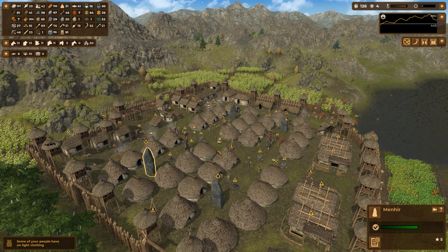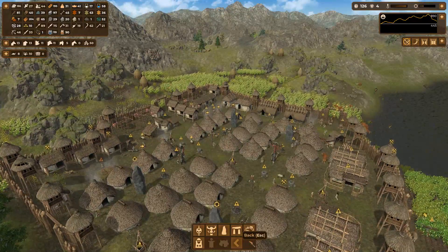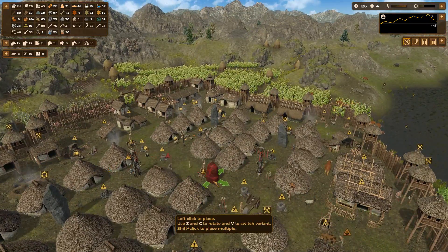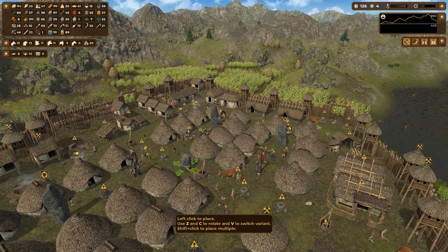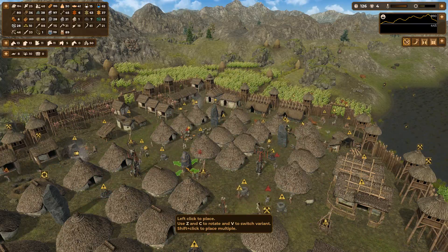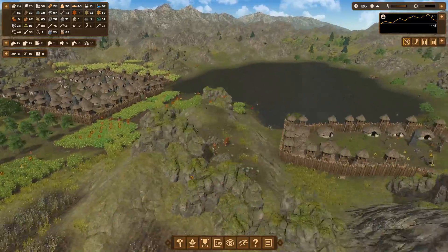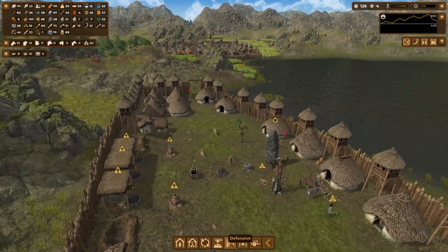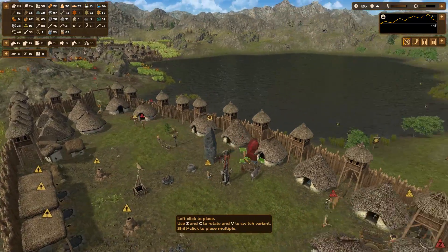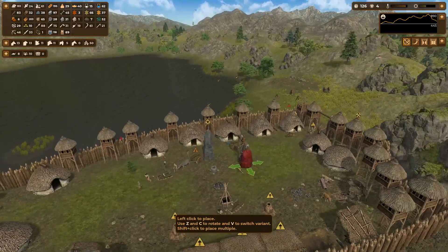I'll put the statue somewhere in the middle. Now that we have stone carving, that's a thing - spiritual, stone carving, statue. I like this guy - put him right there. One, two, three, four, five - that's exactly how many I have so that'll be good, and I can put this statue in here too.